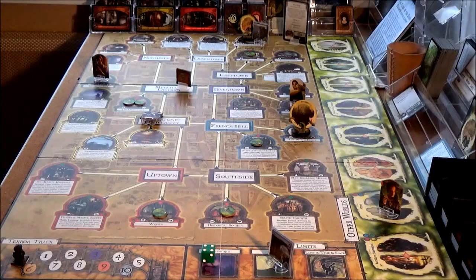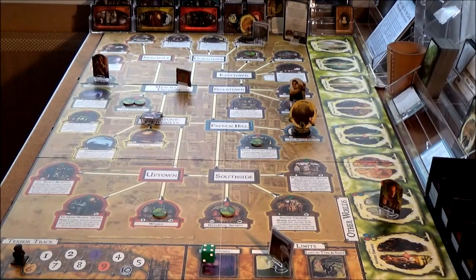Then we've got Ursula Downs. Ursula Downs is in the Abyss. She's exploring the Abyss — she followed some of the artifact smugglers to the witch house where she found a gate, which she passed into, and she's now in the Abyss. Kate Winthrop went to the Unvisited Isle and narrowly missed getting cursed, though unfortunately it cost her three clue tokens, so we're going to have to start getting a few of those back.